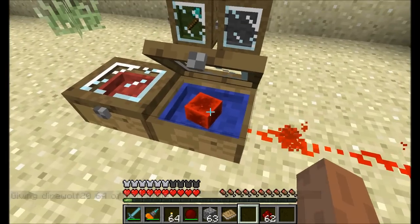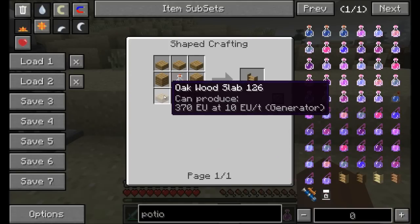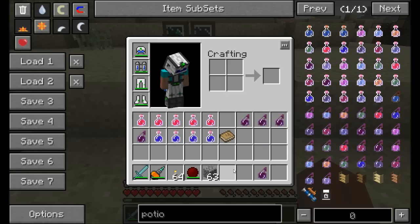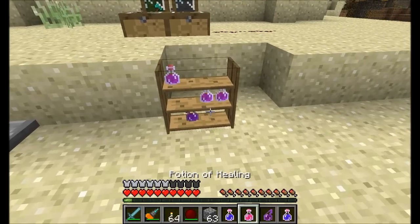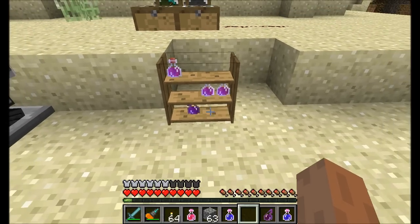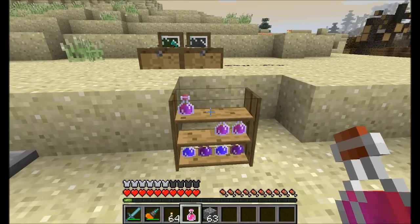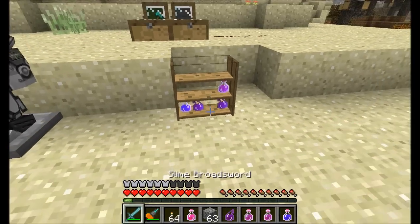Next up is the potion shelf — really easy, just some oak wood and a glass bottle. Just like the bookshelf, the potion shelf stores potions, and wherever you right-click is where the potion gets stored. It renders nicely and looks pretty fancy. To remove a potion, shift right-click with an empty hand and it'll pop off. You can also right-click with nothing in your hand to open the GUI. You can store at least 12 potions on there. All four varieties of wood are available.